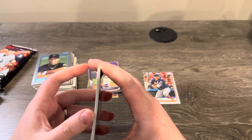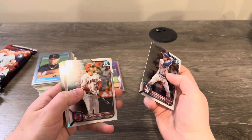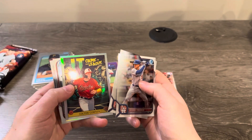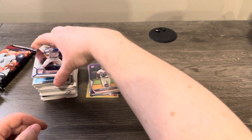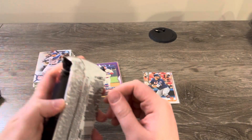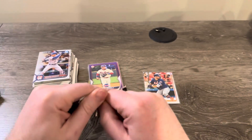2022 Bowman Chrome from the high-end box. Doesn't look like we got anything — there's a Shohei Ohtani base. Cowser, Jordan Walker, and Jasson Dominguez.